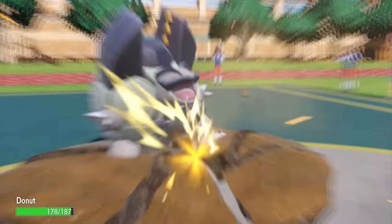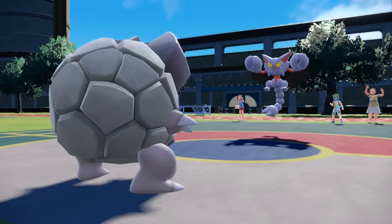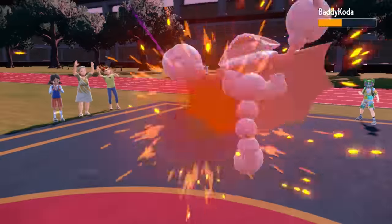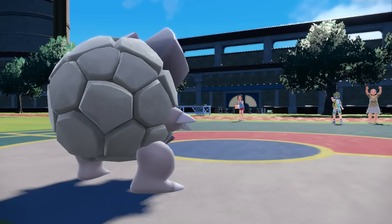Exactly that happens — it goes for that Earthquake, I do leave it with one HP, and the Counter is going to knock out the Gliscor, which is a pretty annoying Pokemon out of the way. It did get its Stealth Rock up, but this Golem is actually just getting going.